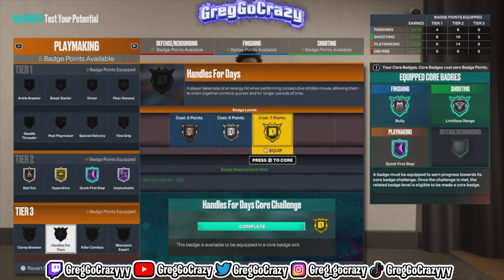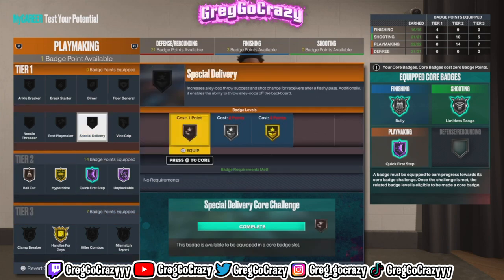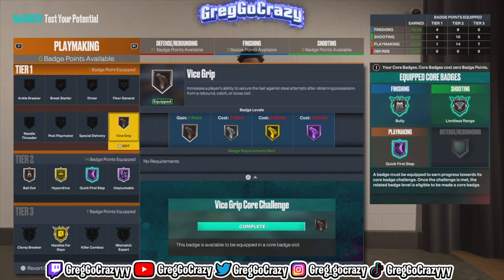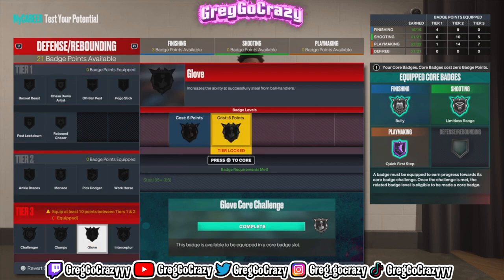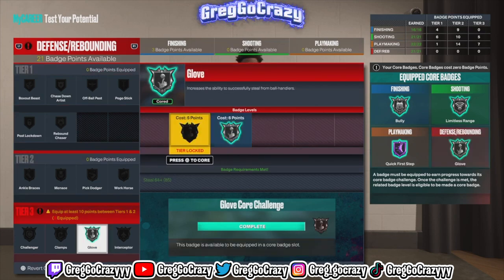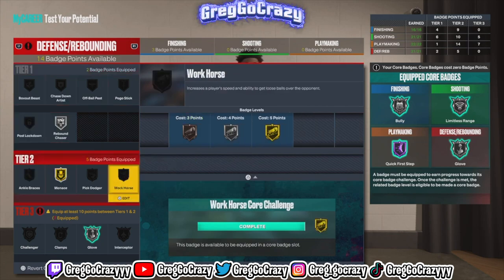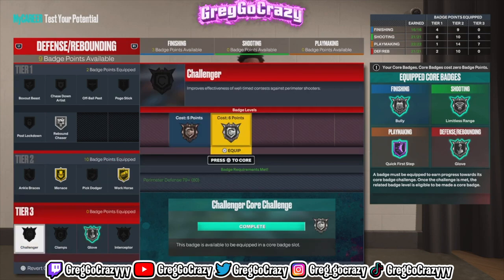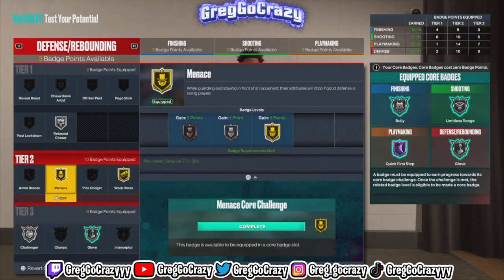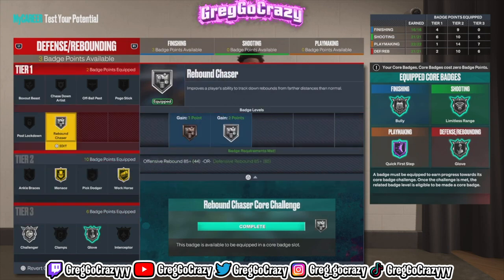You need Handles for Days and Killer Crossover — those do be cooking people. I wish you could get plus four more on playmaking badges, but as the seasons go along you'll have more playmaking and defensive badges. Every time you hit level 39 each season, you get more badge points to upgrade your player. This build gets Gold Maintenance, Silver Glove, and Chase Down Artist — Ja Morant can chase down a block like crazy.